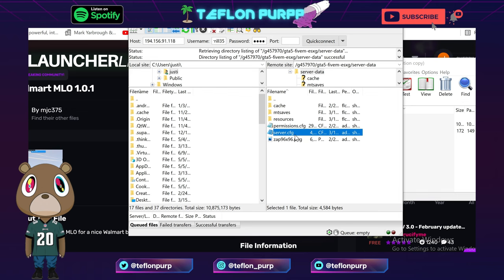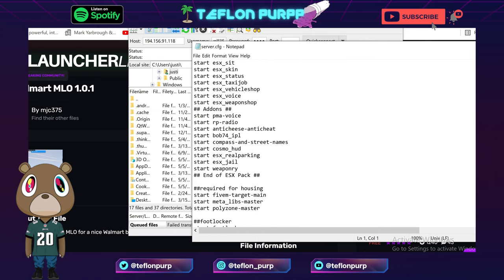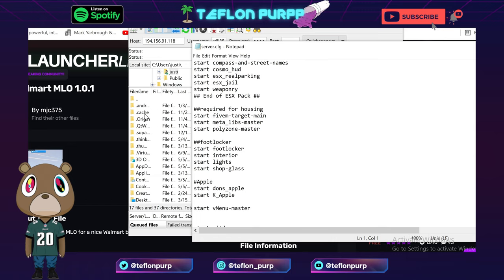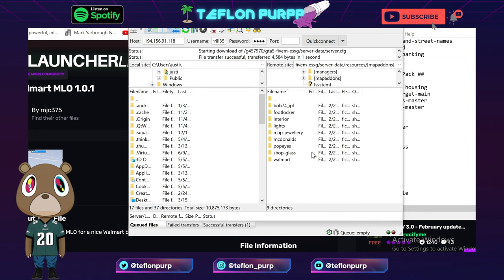After you do that, go back to where it says server.cfg and open that up. In there you'll see your resources list with all the 'start' commands. All you want to do is add in Walmart — I'm typing a comment to remind me that I'm installing Walmart, then underneath it type 'start Walmart'. You gotta make sure that what you write in here matches the actual name of the folder.